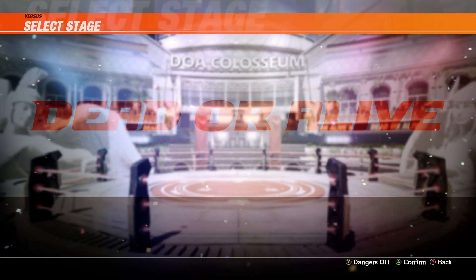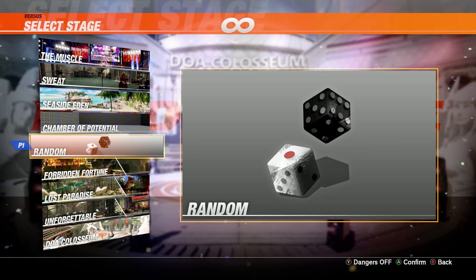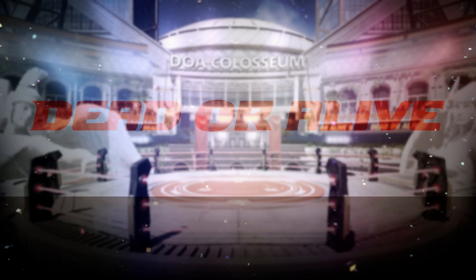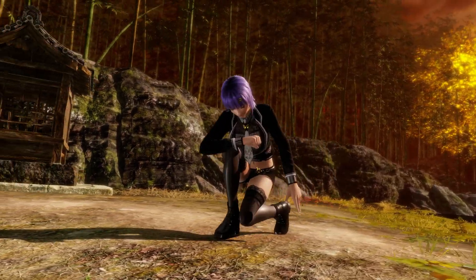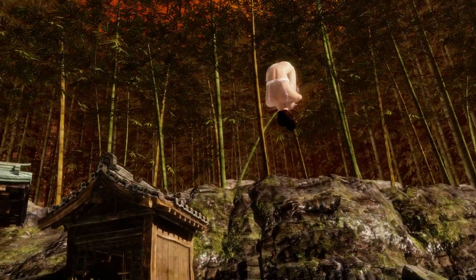We'll go with the random character as usual. How about random stage. Links will be in the description below if you want to download it yourself. Let's go.